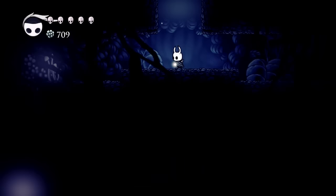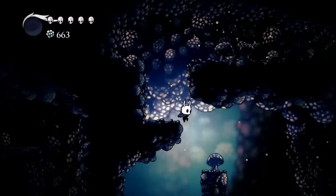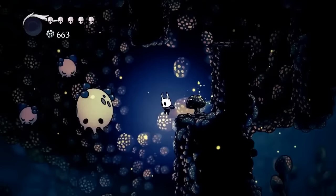The first thing that you really have to have is the lantern, because we're going to be going to a deep dark place and you don't want to be caught off guard without it. The second thing that you're going to need is the mantis claw, because you're going to want to jump up some walls.